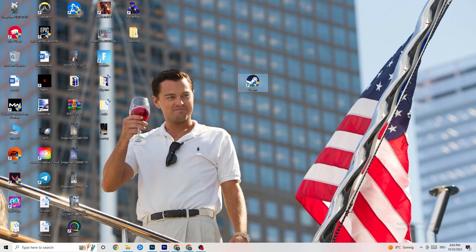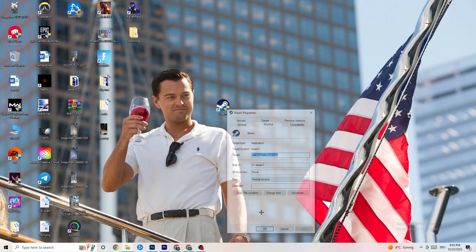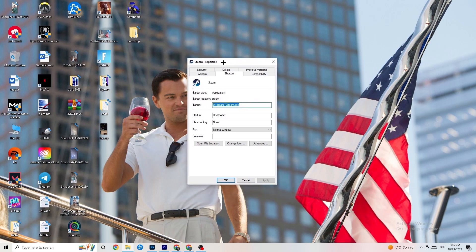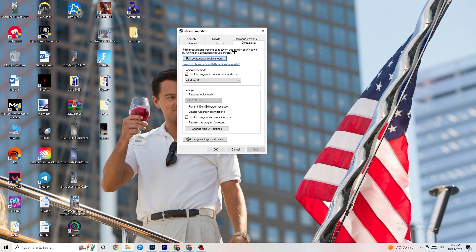If that doesn't work, take the launcher shortcut again, right-click it, and go to the very bottom where it says Properties. Left-click it so the tab pops up, then navigate to the Compatibility tab and click on it.